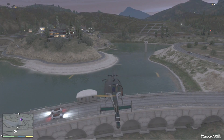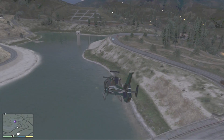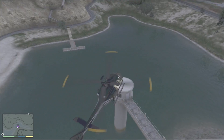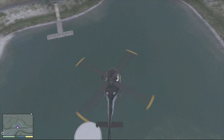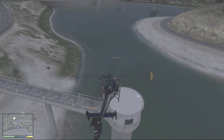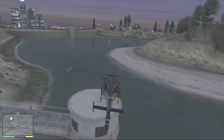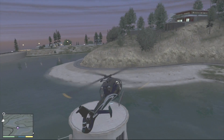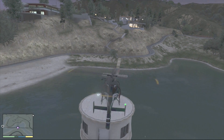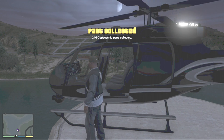For your 24th piece, it's right near your last one. All you've got to do is come across here — just this little tower in the water. I think the easiest way to get this is a helicopter; it's just on top. She can't jump up from this side. And that's your 24th piece — she can't seem to get it while you're in a helicopter, but there you go. 24th.